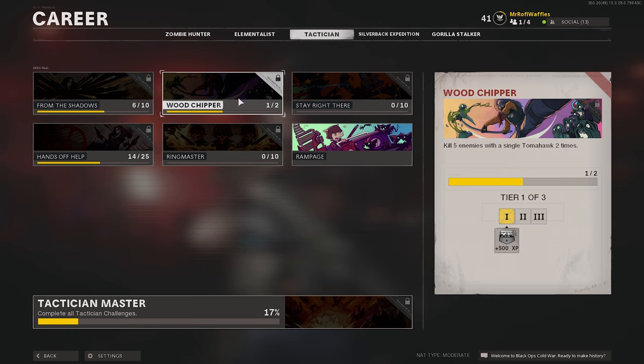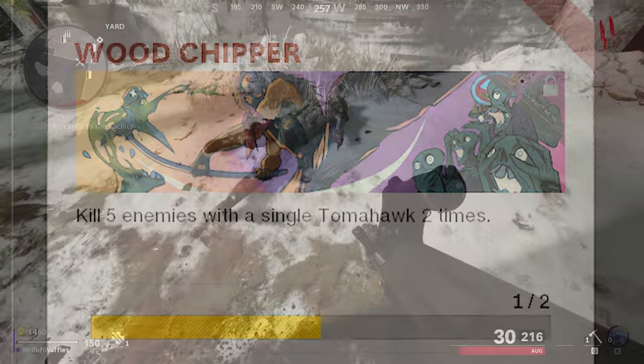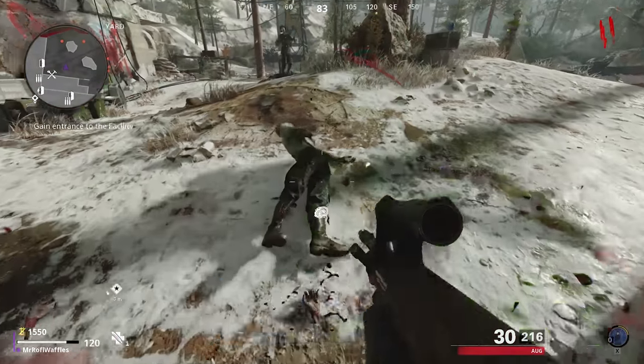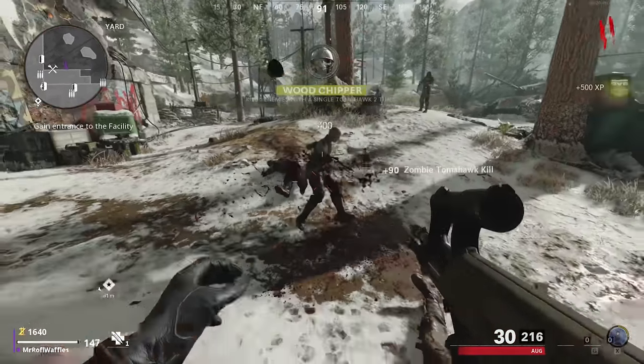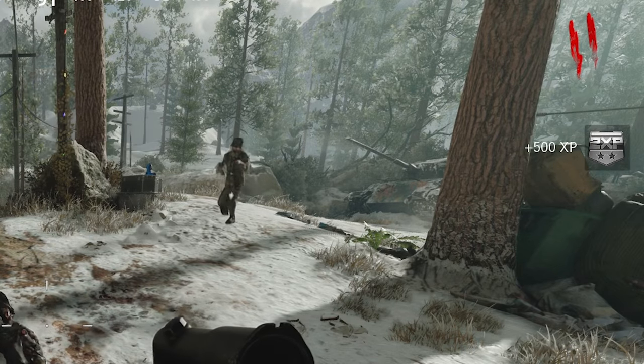You've also got one which is killing five enemies with a single Tomahawk. So you throw a Tomahawk, get a kill, pick it back up again, get another kill, and so on, up to five kills. When you've done that one twice, you'll also get a load of XP and you can keep doing that one too.